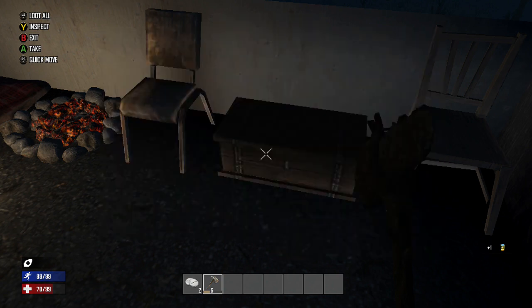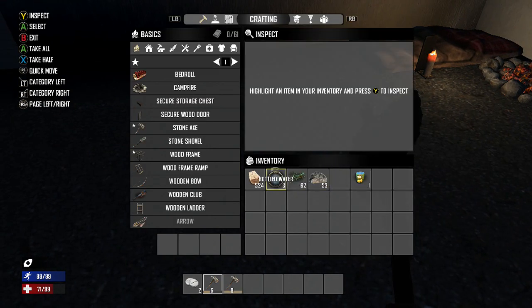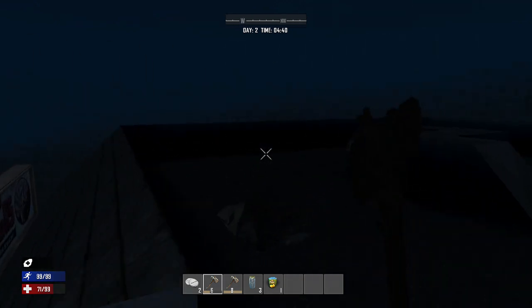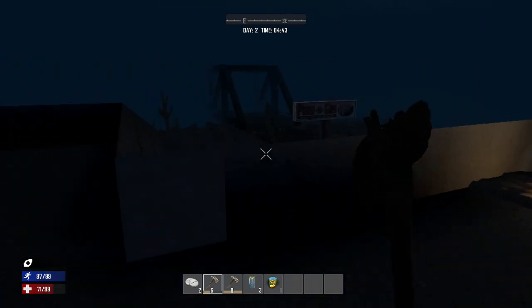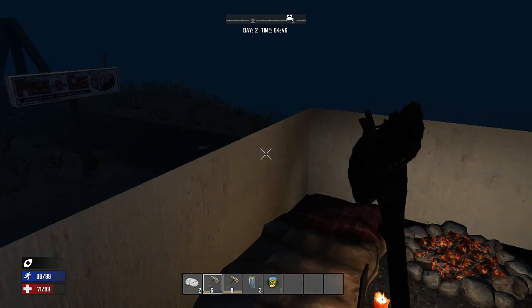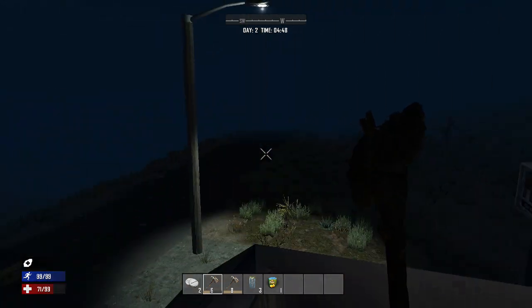So if I put the stone axe in my inventory along with the bottle of water and the pears, and we've got painkillers as well. Morning is nearly upon us — just an hour and 20 minutes away. In the distance is the bridge we crossed to get here. This is our first base camp of the game, just a small obstacle on the road ahead, and that is the way we are going.